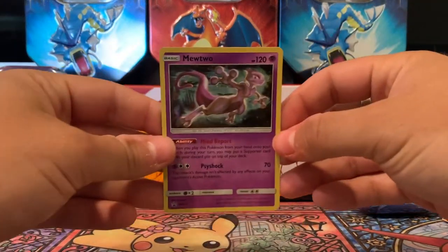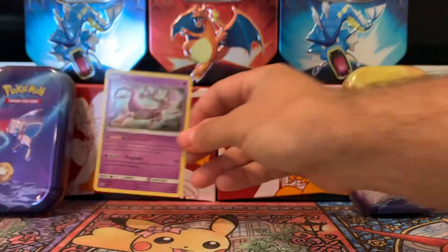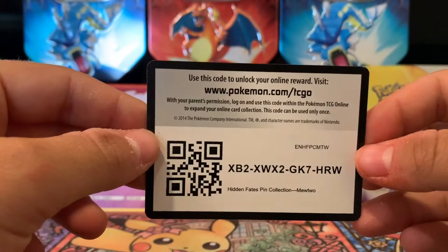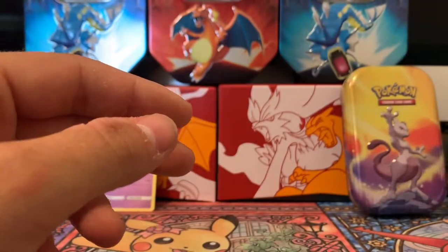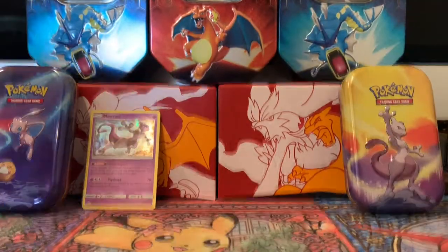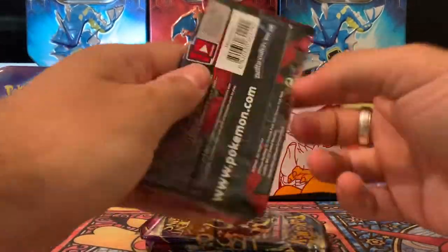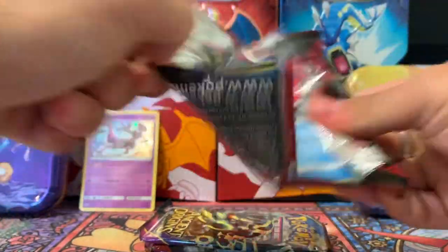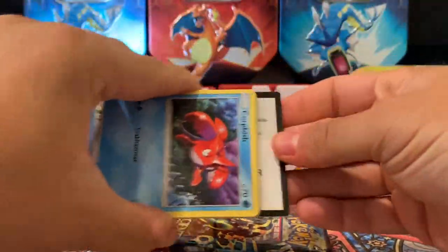We also have our Mewtwo promo holo we can put here at the back. And for all you Hidden Fates guys, here is a code card. Let's save these Hidden Fates until the end and let's open these packs from the Kanto Mini Tins. So we're going to do Crimson Invasions first and we'll kind of cycle through the packs we got.